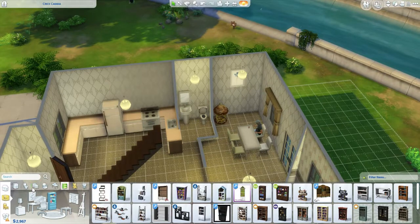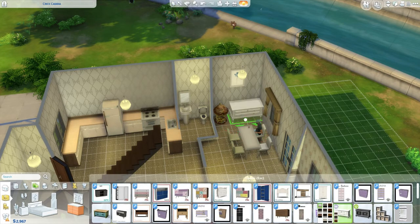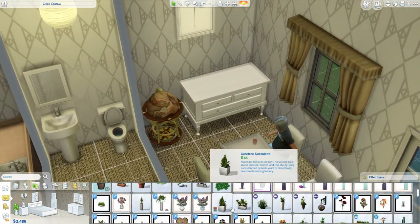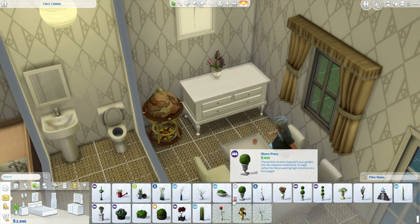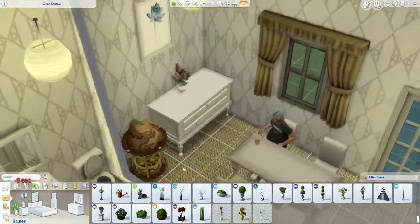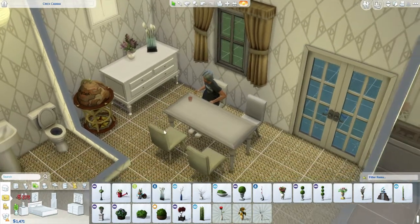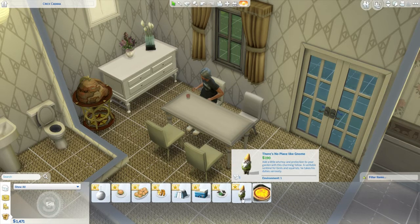I wanted a table here so maybe we'll use a chest of drawers like that and then put some flowers on it — that would look quite nice. A nice bit of clutter — you guys know how much I love my clutter! Then we'll put a nice vase of flowers there. It's all coming together, starting to look really homely. What the hell is all this stuff — we've got a gnome!